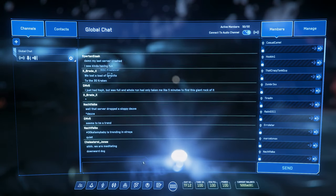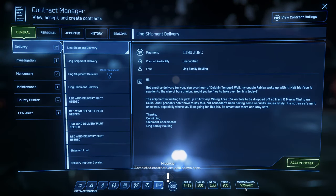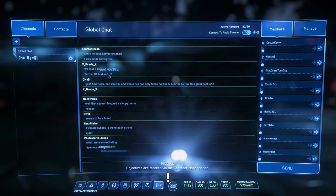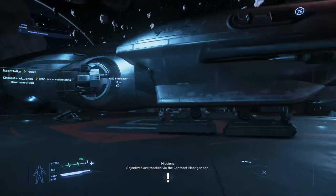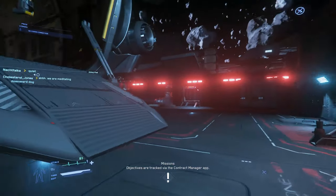Did I pay for it or did I rent it? Current balance — okay. I guess this is the one I got from the starter pack, that $45 thing or whatever.